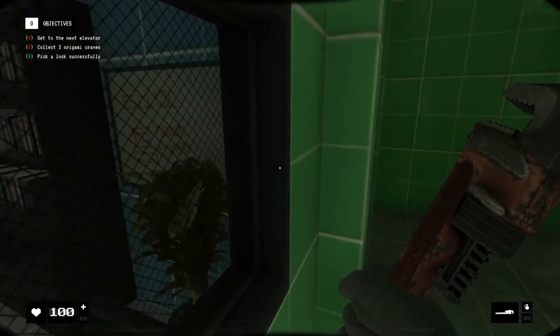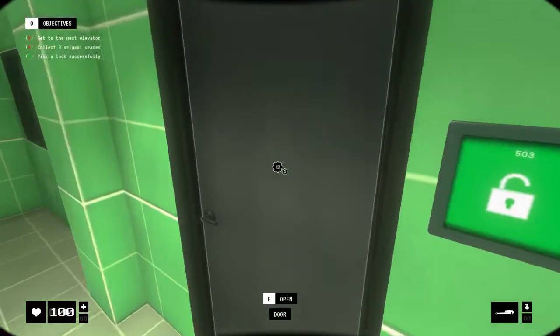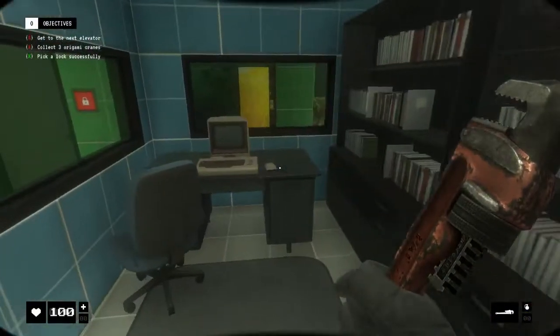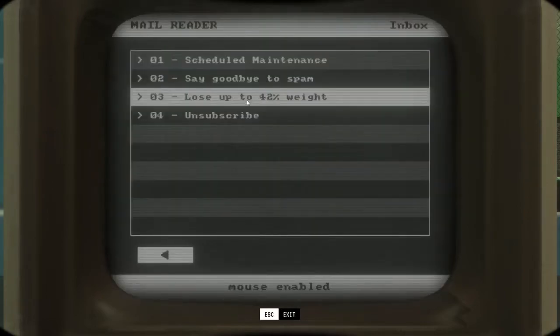Hold on, hold on — I see something over there. Five, one, two, one, two. Five, one, two, one, two. Amazing! Root txttt — I don't get what that means. User. Root. Txttt. Is that it? Oh, that's it. Amazing. Instantly figured it out.